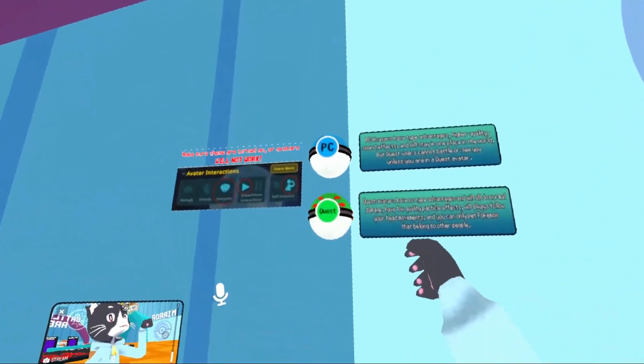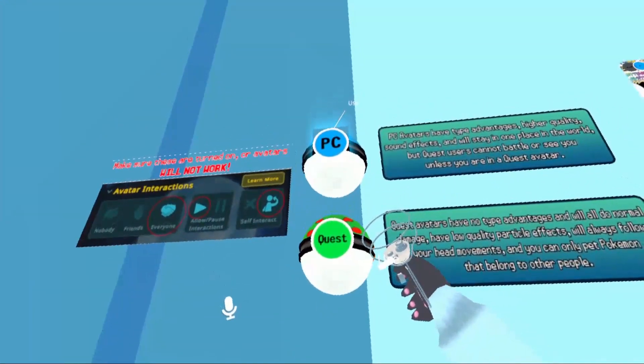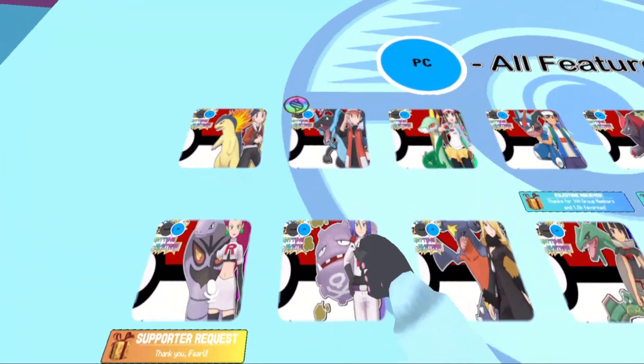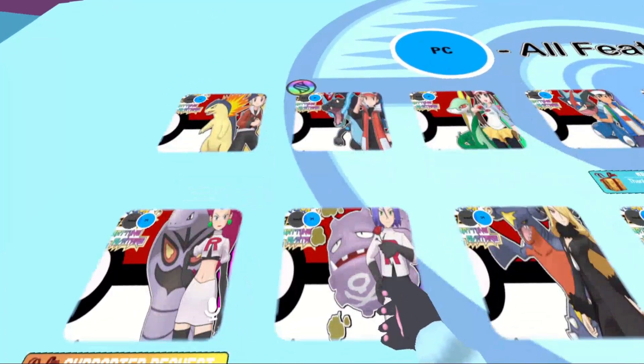We're going to go ahead and I'm going to show off the PC ones because I like the PC ones — you can do more with them. Go over here, click PC, and we're going to look for the Red one, which is going to be the second one from the top left. This one also has a mega evolution, you can see right up there on his little thing.